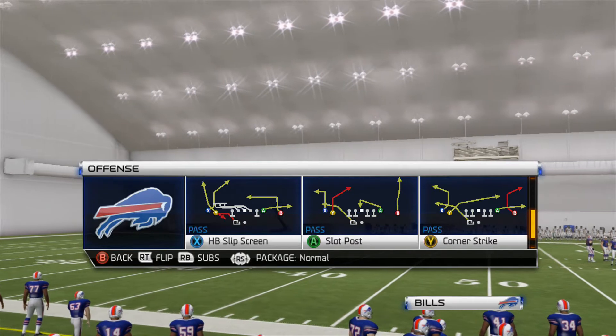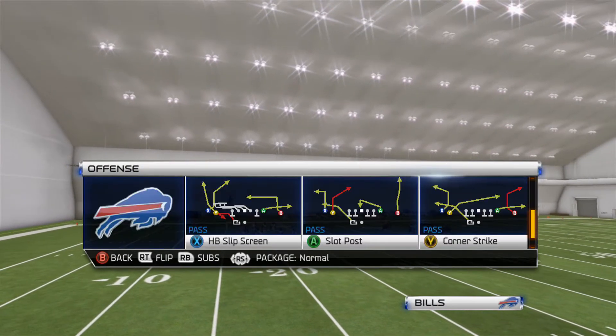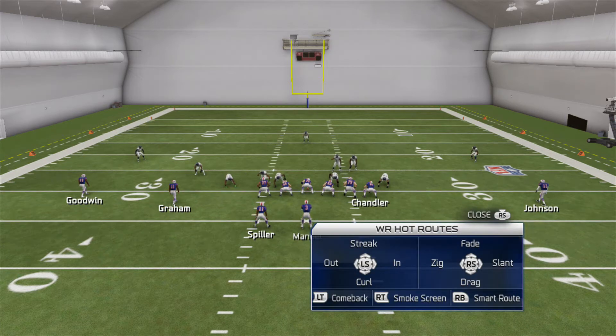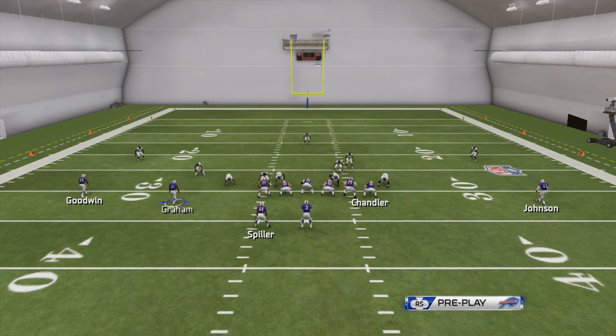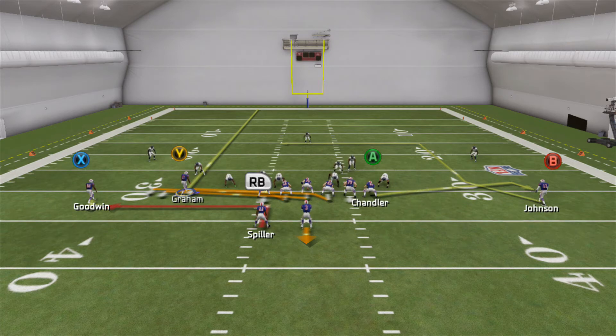You're going to want your fastest receiver on the outside to the left, or whatever side you're running to. If you're using the Seahawks, you'd want to put Percy Harvin out there. The screen target is your outside receiver — hot route him to a smoke screen, which is done by pressing up on the receiver button and then right trigger, or R2 on PS3. Ideally you want this receiver off the line of scrimmage to make the blocking better. In Doubles Weak, I motion the slot receiver left, which pulls Goodwin off the line. Be careful using that motion too often, because it will tip your opponent off that you're running the screen to that side.